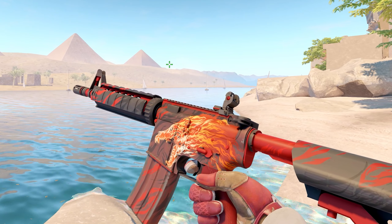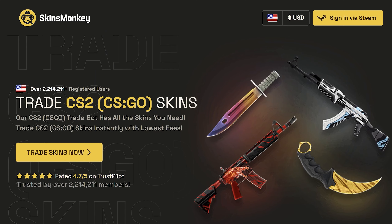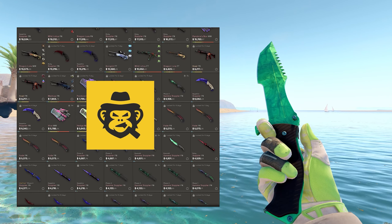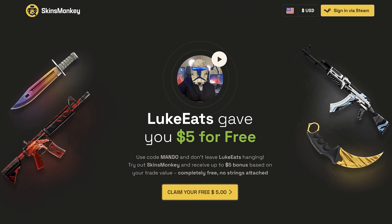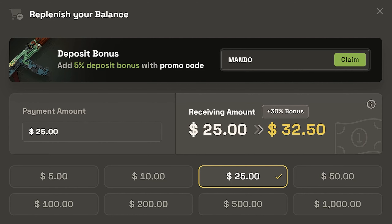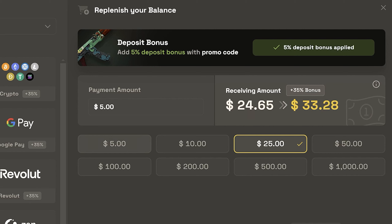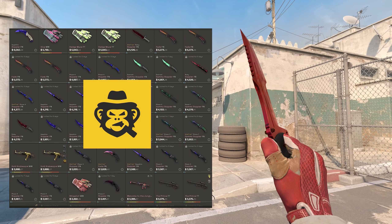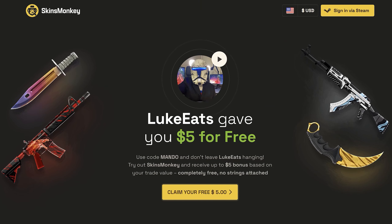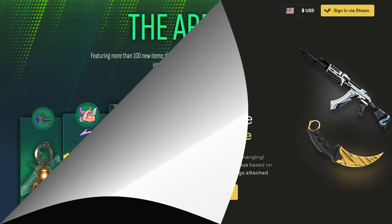Today's video sponsor is SkinsMonkey. SkinsMonkey is a CS2 trading site for all your skin needs. Whether you're choosing to deposit your in-game items or real-life cash, SkinsMonkey has it all. If you choose to trade and need to top up your balance, you can use my code MANDO for a free $5. Alongside depositing, you get an additional 35% deposit bonus. With SkinsMonkey's large variety of skins, they also offer daily, weekly, and monthly giveaways. The link will be in the top of the description down below.